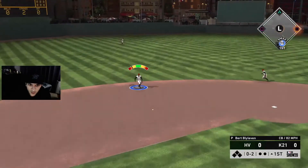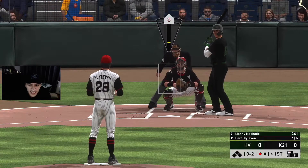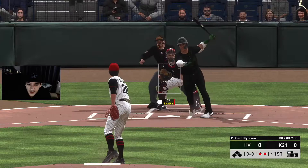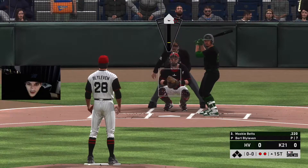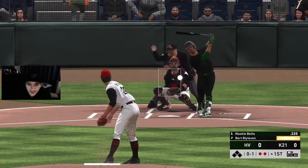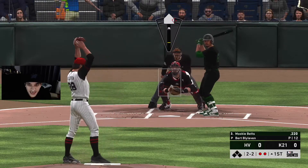Grounder right to third, Perez gonna make that play easy. Another curveball - one's at 74, the other's at 83, and we get the swing and a miss. So we'll have to mess around with those curveballs, even though I hate throwing curveballs. We'll see if Blyleven can have a really nice outing.